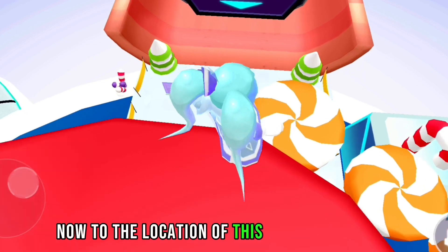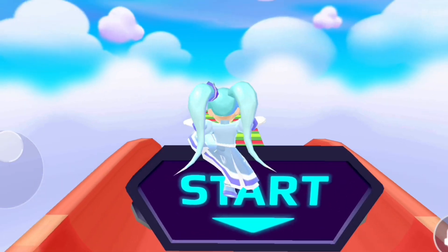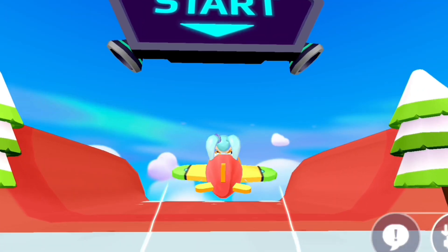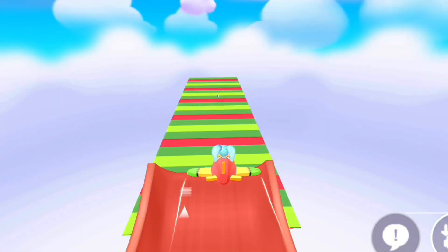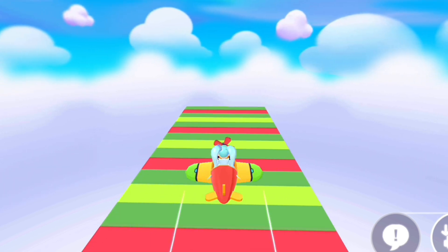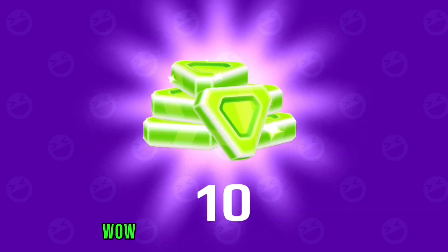Now to the location of the sixth secret box, located in the sled. Use any plane or flying suit you have to ensure access to this box. It contains ten gems — don't miss this box!